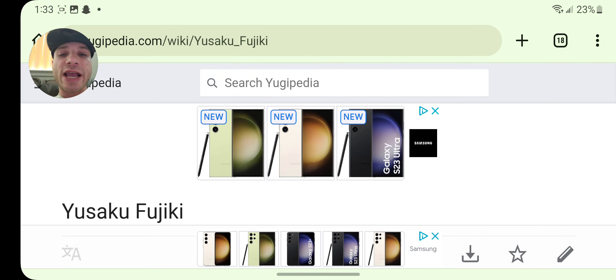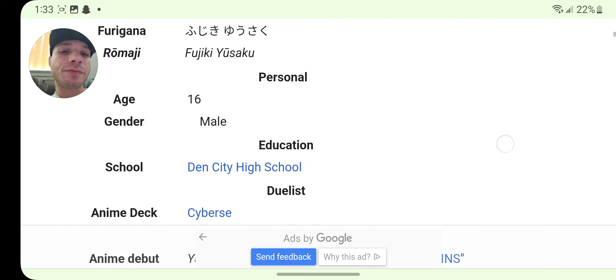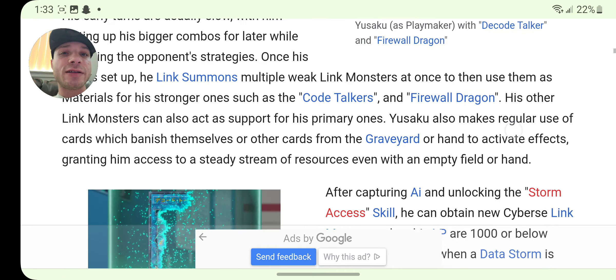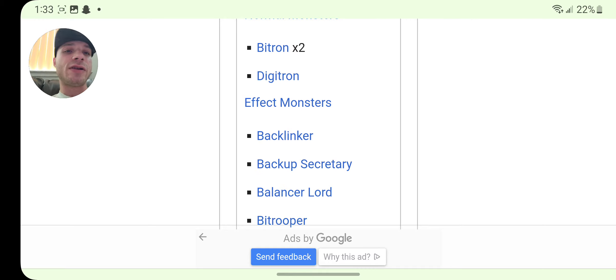Hello everyone, today we're going to be making a video on the Code Talker anime cards that aren't in IRL or in Master Duel yet. So if you guys enjoy this, please make sure you guys leave a like, comment, and subscribe. Let's see it, looking at the decks — Knights of Oh Noi, Bit Tron, Digi Tron — we already know those.